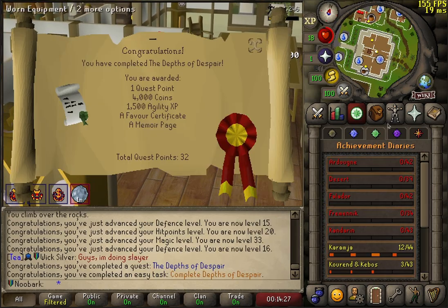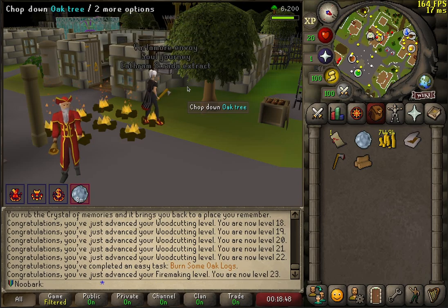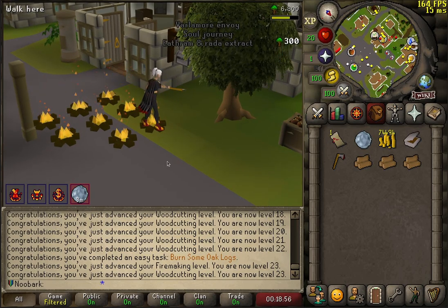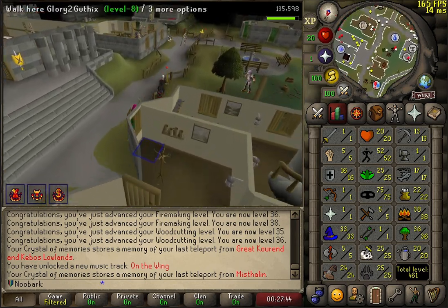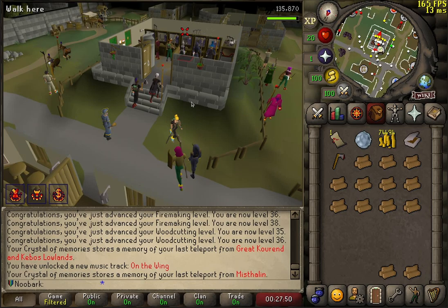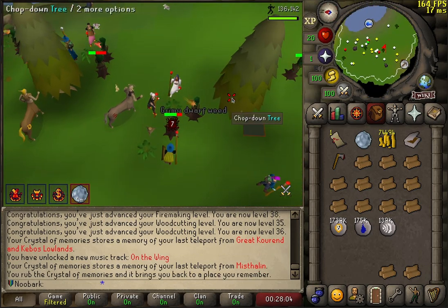Here we have the Hosidius quest completed. Burn up to 9 logs at once with the Trickster Relic. There is a task to chop some logs with a Rune Axe, so it's just going to be faster if I get a Rune Axe, an Adze, and a Mithril Axe. We're going to go to the Enchanted Valley and farm out some Nature Spirits for those. Nature Runes are actually kind of difficult to get — it's almost impossible to get hold of any. These are going to drop quite a few.